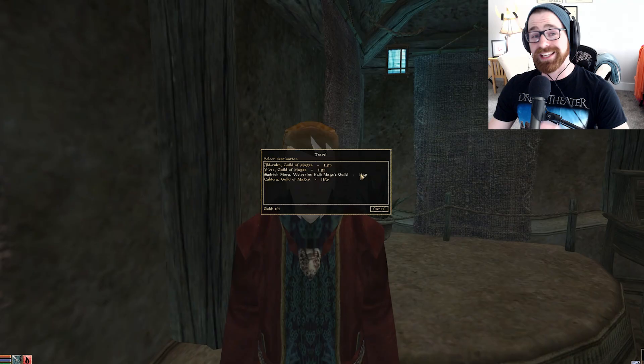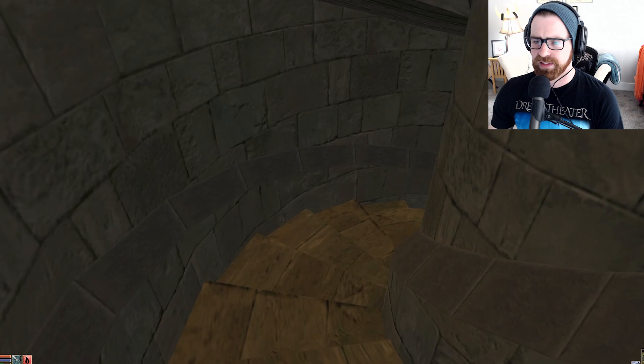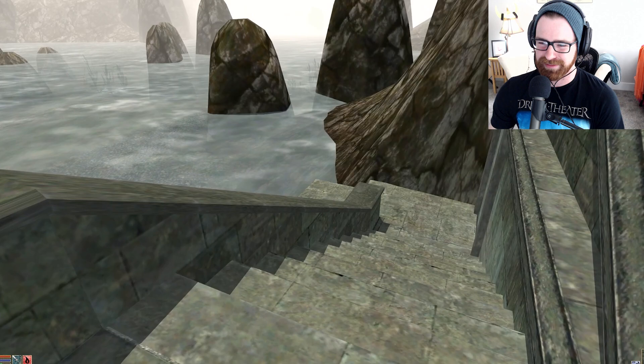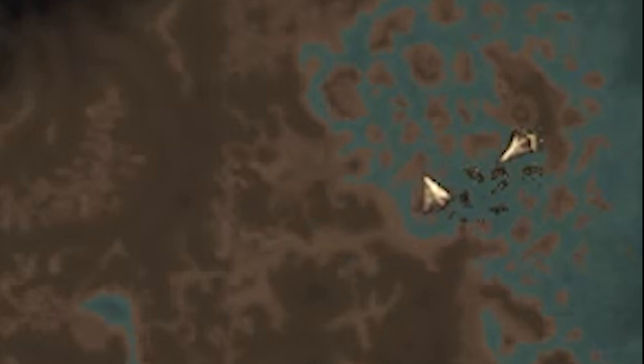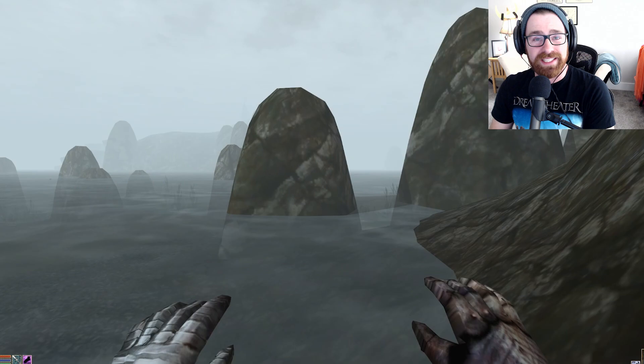You're going to have to either levitate, water walk, or swift swim your way over there — doing it naturally without alteration spells means dealing with slaughter fish and dreugh. But since we now have water walking, we can make it over there quite easily. Let's head to travel and go over to Sadrith Mora, which is the closest we can get via fast travel before heading to Telfir.